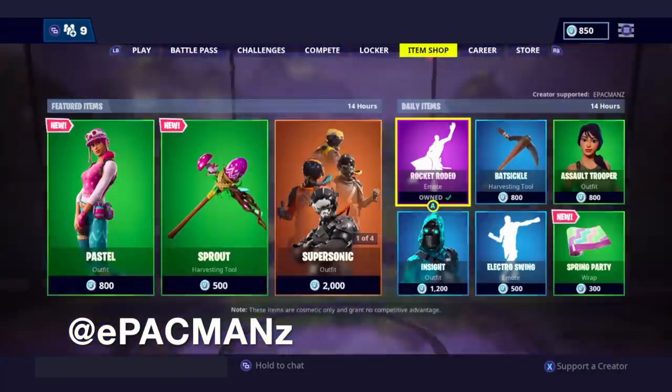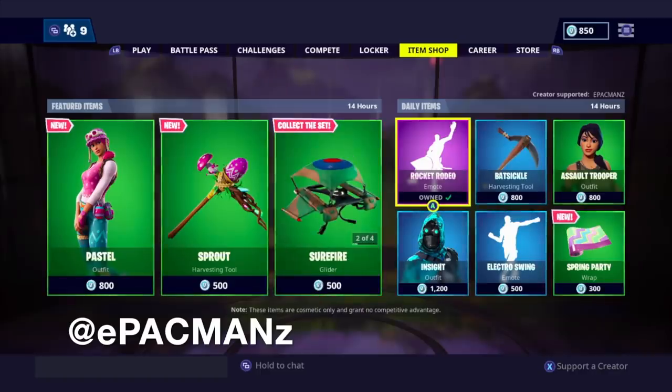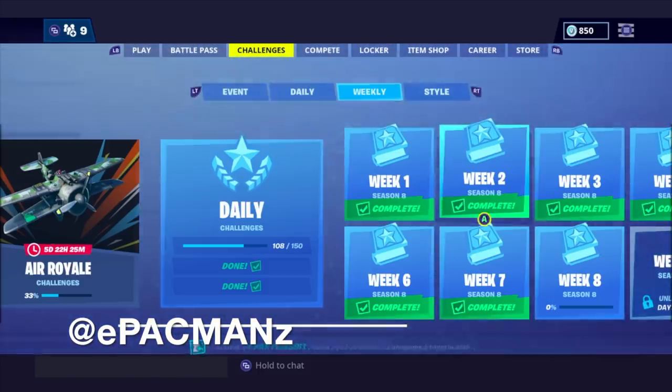I also want to say that I will be doing shoutouts at the end of this video, so make sure you guys stay tuned. And last but not least, I do have a Support-a-Creator code now. When you go to the item store, it is at the bottom right-hand corner — Support Creator — and that's my code: E-Pac-Mans, all capitalized. So if you guys feel like supporting me, go ahead and hit that code, take a screenshot when you buy the item, and I will give you guys a shoutout.